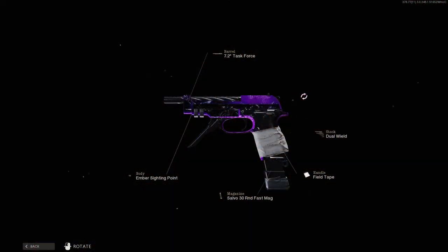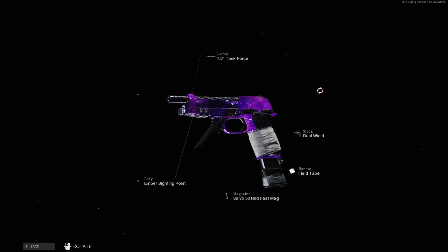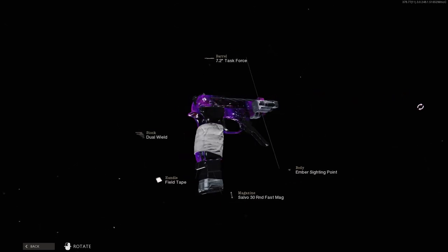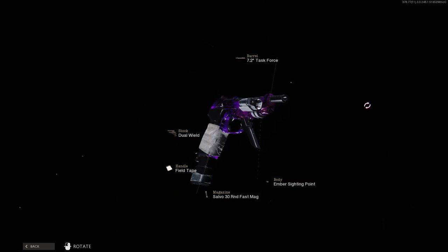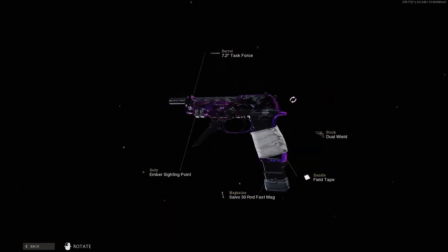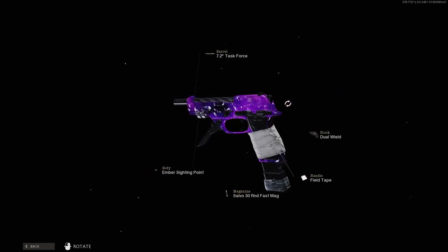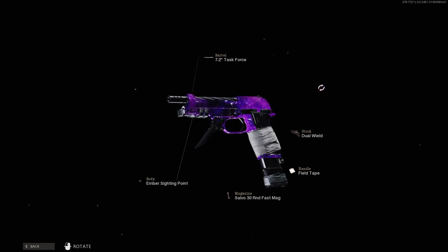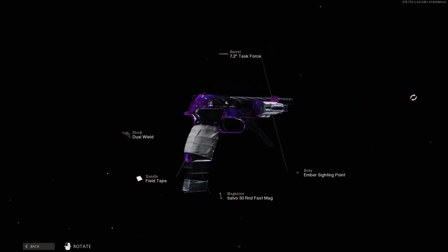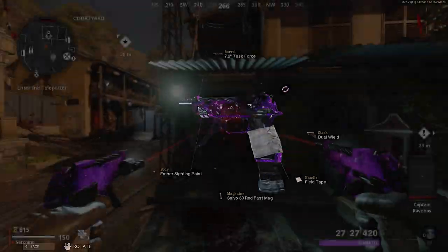Before we get into anything, the setup. I was running Task Force Barrel — I know it's not everyone's favourite, but I see damage number get bigger, which makes brain juices happier. Ember Sighting Point mainly for the extra salvage drops, 30 Round Fast Mag, which is pretty self-explanatory, and Field Tape. You can do without anything there, as you only really need something in the three previous categories, and the final slot being Dual Wield. Having two of these little blasty boys is definitely the play, as it's literally just double the damage.